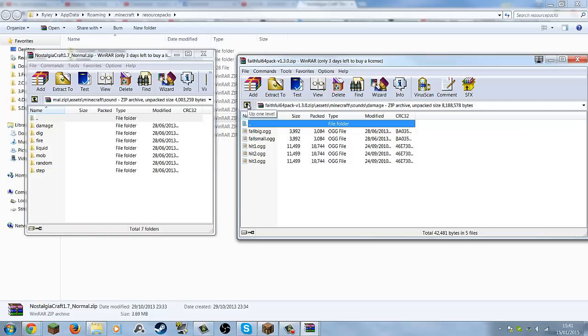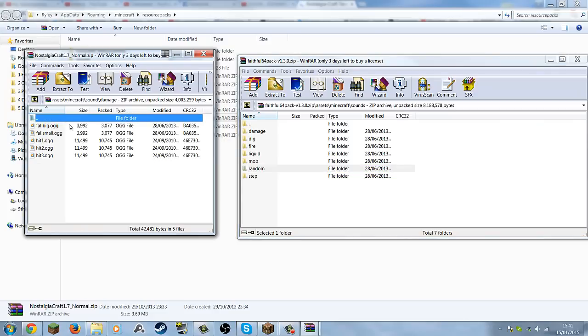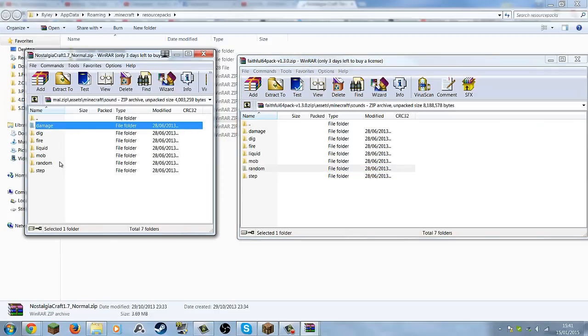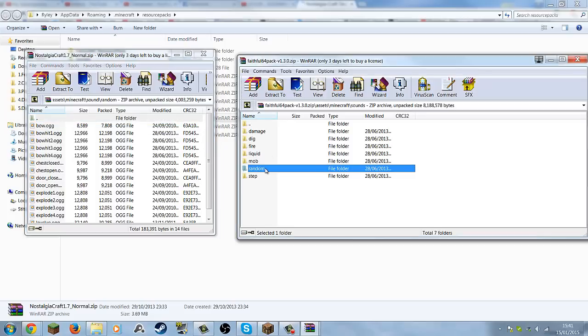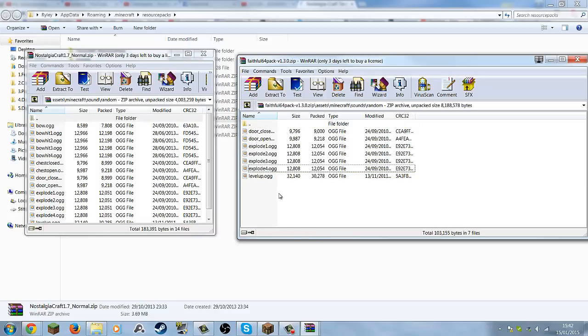So if I took out the fall sound, instead of hearing the guy go 'oh,' I just hear the breaking of legs sound. I don't know which folder the door is in — ah, here it is: door close and door open, that's the one I wanted. And I took out all the bow sounds and the chest opening, because the chest opening was the same sound as the door closing. So I just have the exploding, the level up, and stuff like that.